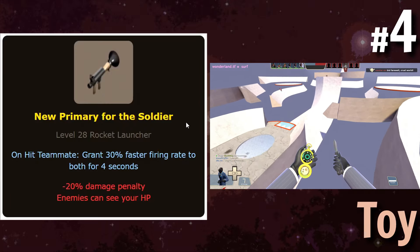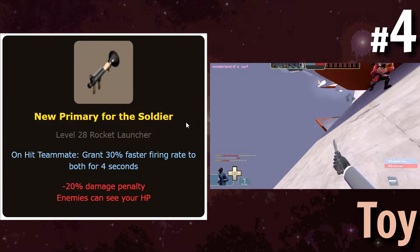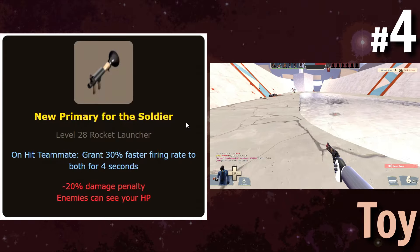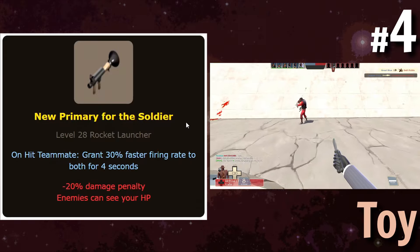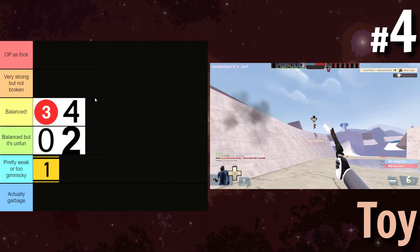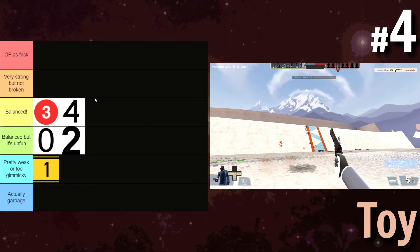I do think this would allow for a lot of synergies. If you're running this as a pocket Soldier with, like, a Scout, and you had two Scouts and a Demoman in sixes, you'd group up, hit them with this, and they'd have much better attack speed. There's a lot of potential support options that boosting attack speed would give, and because of that, this is automatically a good weapon even if it doesn't provide any direct buffs to yourself. I'll throw this in balanced — it shifts your role to more support-oriented, but I don't think that's a bad thing.